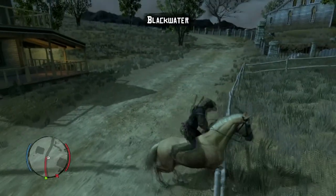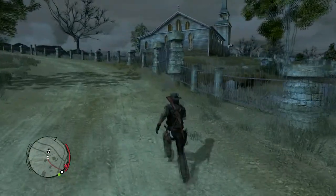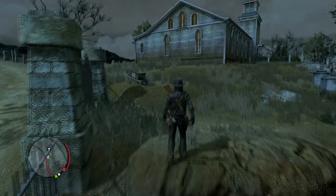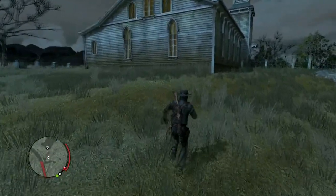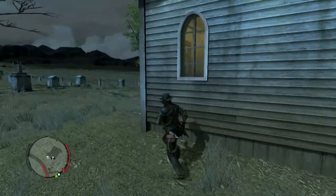Blackwater. Hold on, hold on, hold on. I'm not missing this stranger mission. Ow, that hurts Marston. Going over a gilded iron fence with pikes? What's going on here? What's going on?